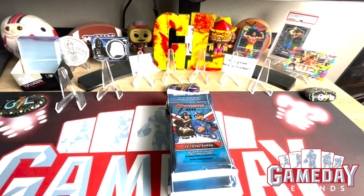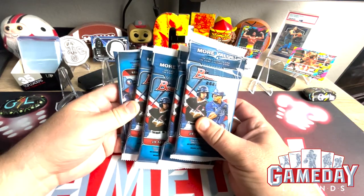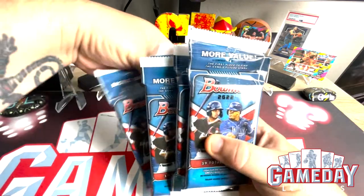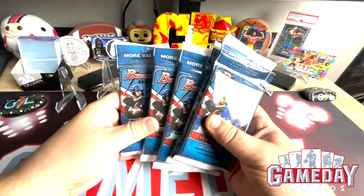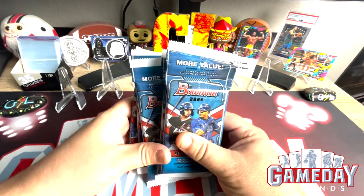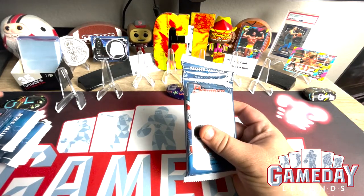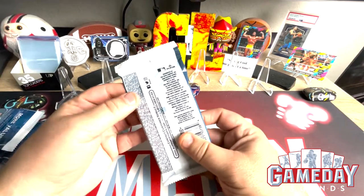Hey, what's up everyone? This is Jeff with Gameday Legends coming back at you with another rip. We got some Bowman Fat Packs for this Wednesday. Super excited because we're going to be looking for some color cards, some autos, numbered cards. These Fat Packs have been all the rave on the internet, so I thought I'd give it another shot. I had a great opening the other day — I opened up two of them and got a Khalil Watson and a Delacruz in the red, which was a Chrome. So let's get into this.